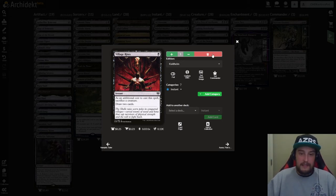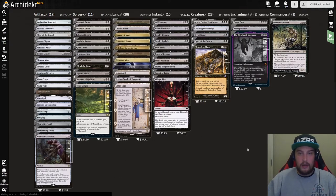We're not going to go through the full land base, but there are typical ways of getting huge amounts of black mana in this deck: Phyrexian Tower helps, Nykthos Shrine to Nyx, Urborg and Cabal Coffers does it. We also have Urza's Saga, as you can see on screen.